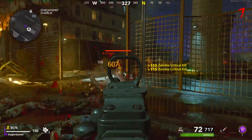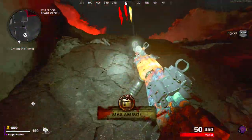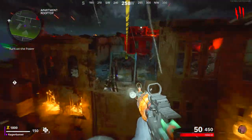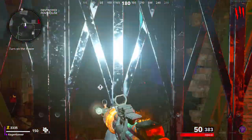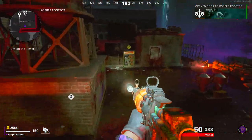The first step is to turn on the power. You start on the rooftop of the fifth floor apartments and you want to get some kills to earn enough essence to buy the first door on the roof, access the zipline, and travel across to the destroyed penthouse. You then want to get more kills to buy the door allowing you to use the zipline to the Korba rooftop.